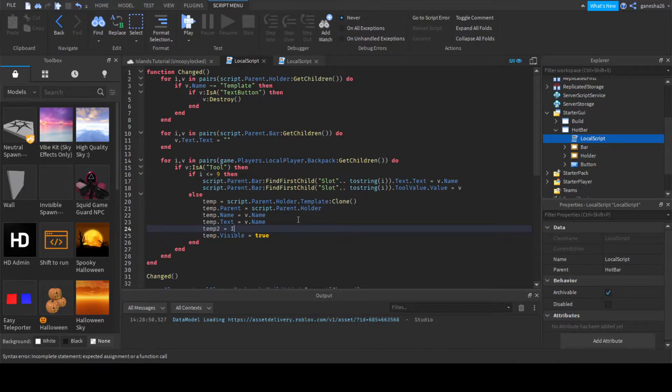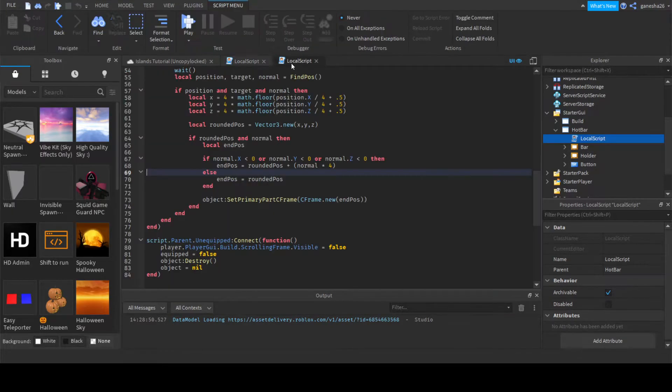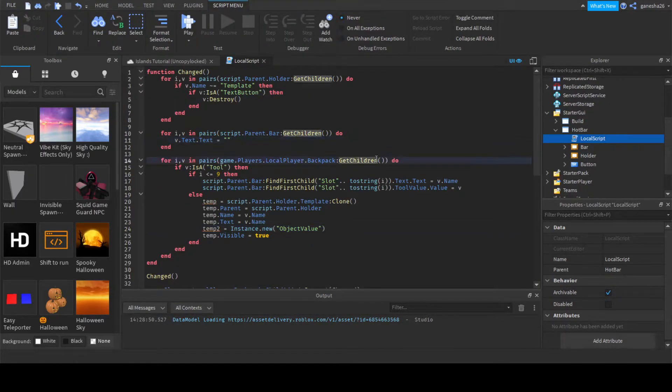Right after that, I'm going to say temp2 is equal to instance.new and it's going to be an object value. We're basically going to be doing the exact same thing for the holders — the things in the big menu where you have to click inventory to see. We can say temp2 dot name is equal to tool value, and temp2 dot value is equal to v, and then temp2 dot parent is equal to temp.